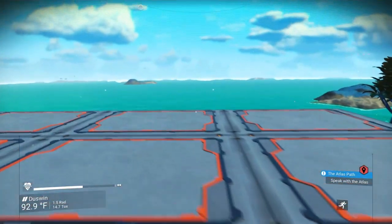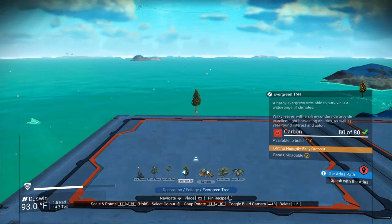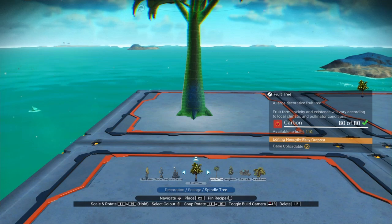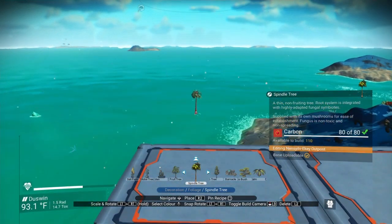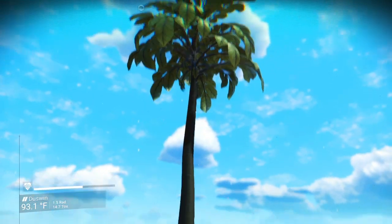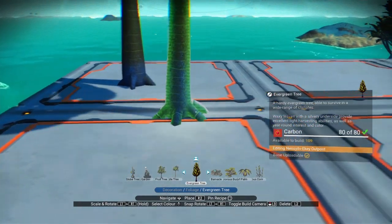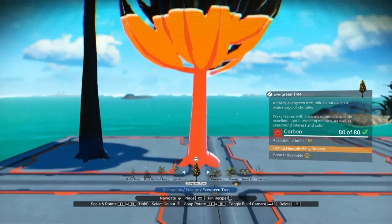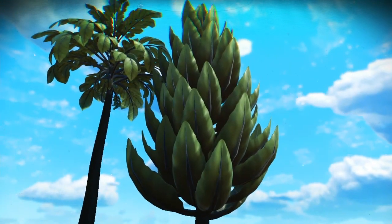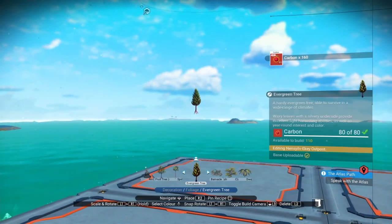So to name all of these, let's get in the sun so we can see things a little bit better. For the trees we have a fruit tree, we have the spindle tree — that's the tall skinny one — and then the evergreen. I'm particularly fond of the evergreen because it's easy to put colored lights up in those leaves and that makes them really cool.